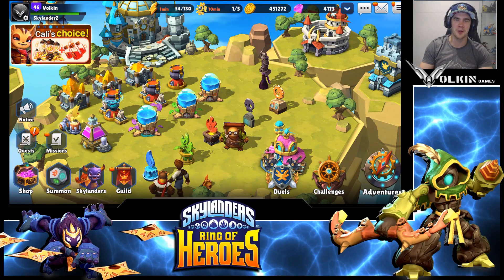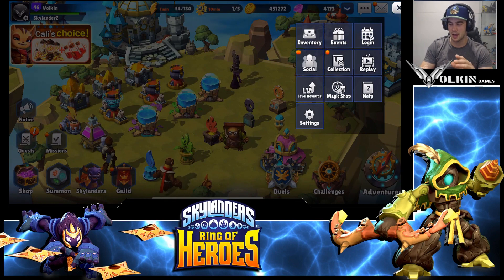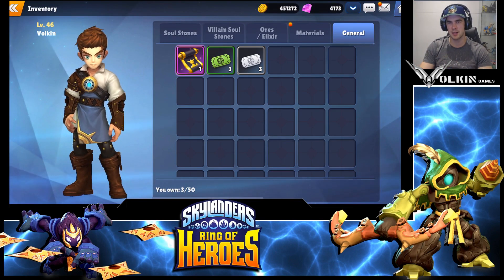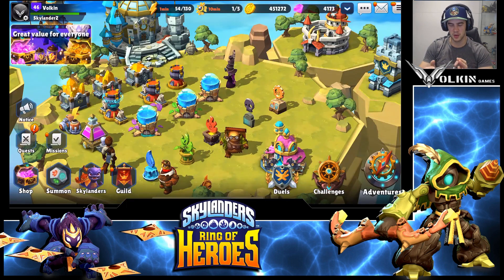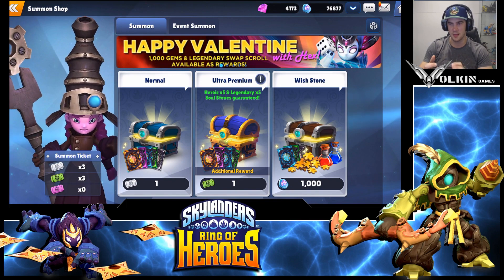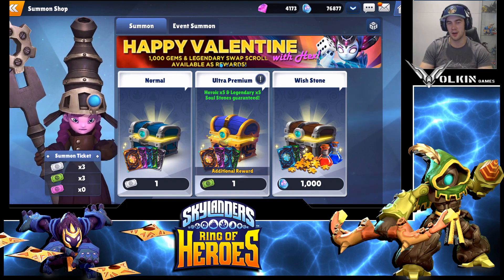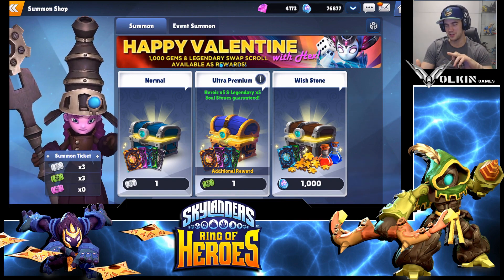Hey guys, welcome back to Skylanders Ring of Heroes. In today's video we're going to be doing some summons. I don't have a heap but I've saved the ones I've been getting, and we did have that event summon. With the new update we started getting some ultra premium tickets and some premium tickets. We'll punch through the normal tickets first, then the ultra premiums, then the guaranteed nat 5 — hoping for Spitfire. I'd also take a dupe of Astro Blast or Nightmare just to get those shards.